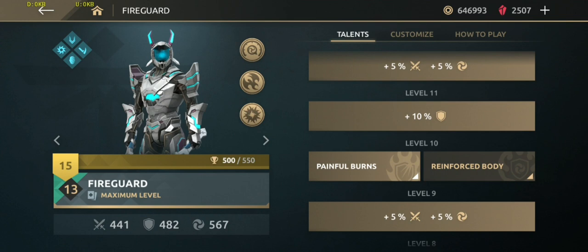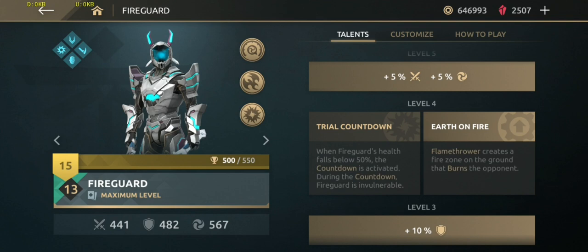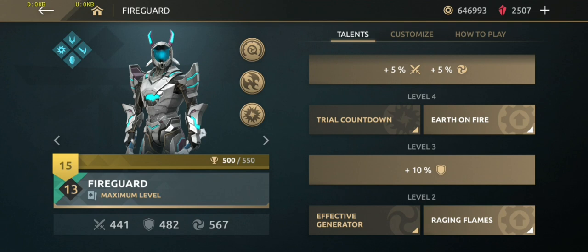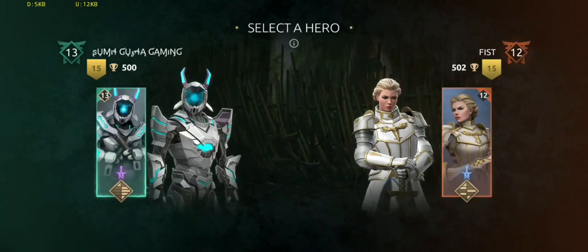At level 10 I am going with Painful Burns, at level 8 Effective Flamethrower, at level 6 Shadow Flames, at level 4 Earth on Fire, and at level 2 Raging Flames. The attack damage is 441, defense is 482, and shadow damage is 567 at maximum level. Let's jump into the opponent.